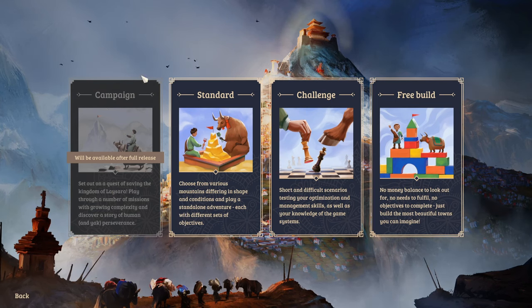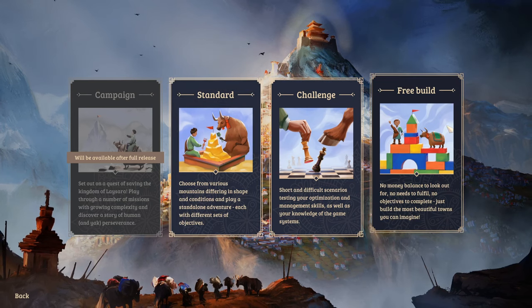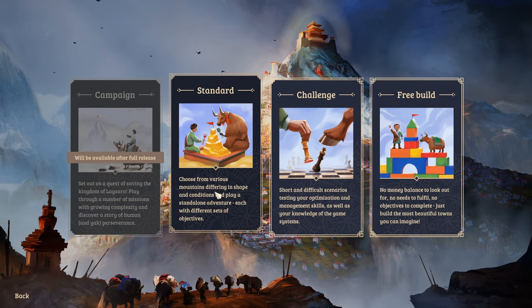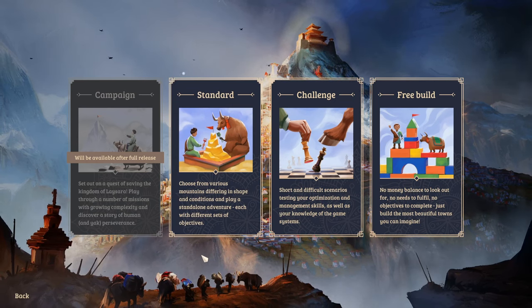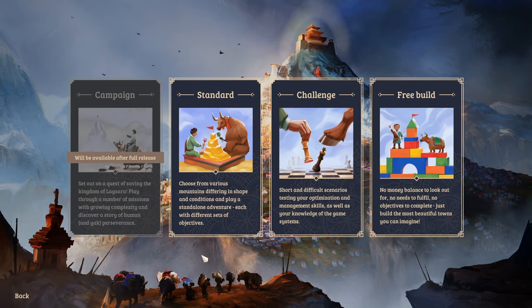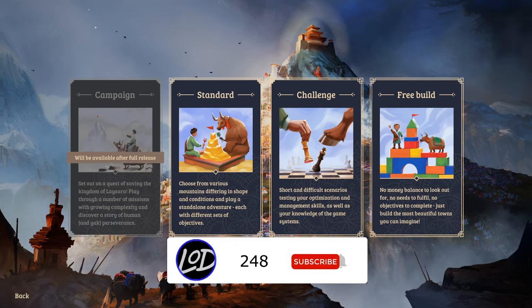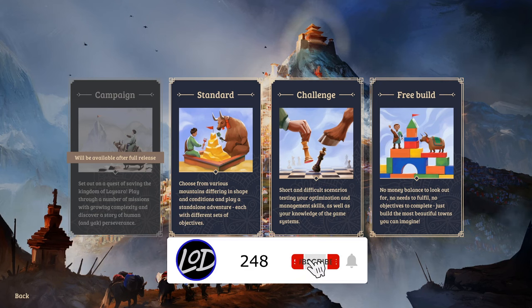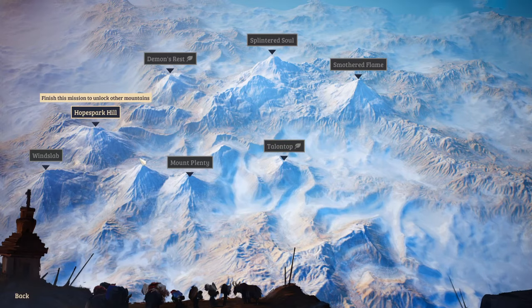So it is early access because the campaign will be available after full release. You've got standard, challenge, and free build modes — various mountains with different shaping conditions, standalone adventures each with different sets of objectives. Short and difficult scenarios testing your optimization and management skills. In free build there's no money balance and no objectives — just build the most beautiful towns you can imagine.